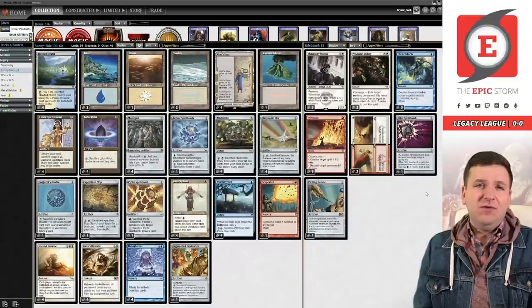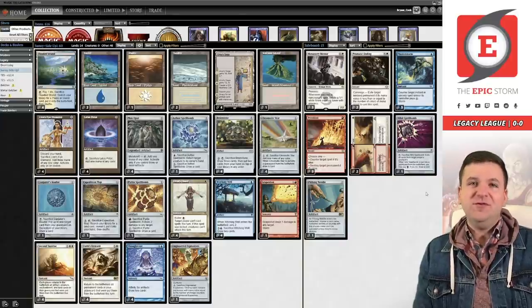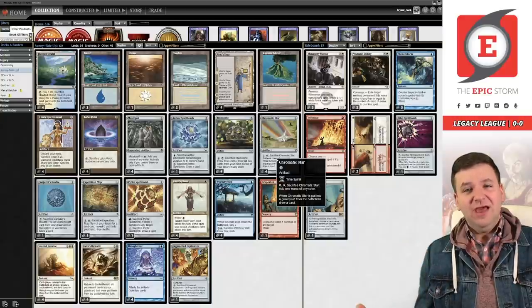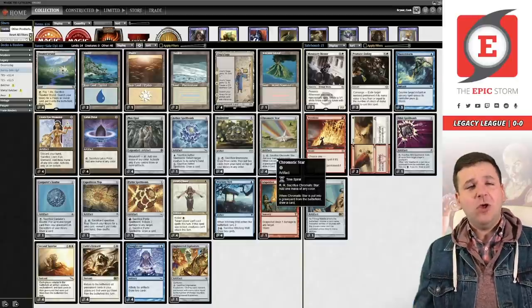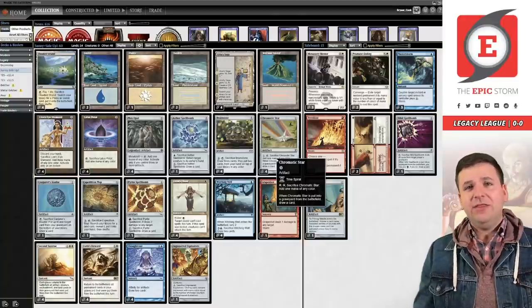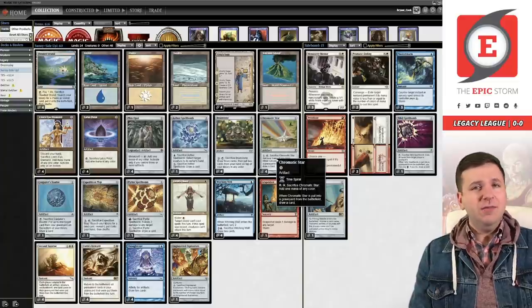Nihil Spellbomb is better than Soul-Guide Lantern here because after a while your opponent's graveyard won't have any targets, and Soul-Guide forces you to start eating your own graveyard — you don't want that. Nihil Spellbomb is just easy. Pithing Needle is a good utility card for Urza's Saga. That's the deck list — I think I've covered everything, and if not, feel free to leave a comment below. That also helps the YouTube algorithm, so leave a comment anyway. While you're down there, please subscribe — it's free and easy, and it keeps you up to date on the latest combo content.